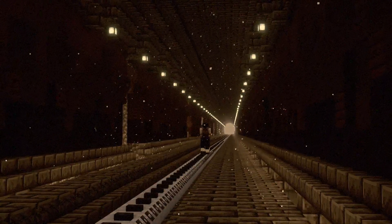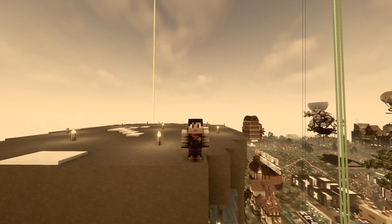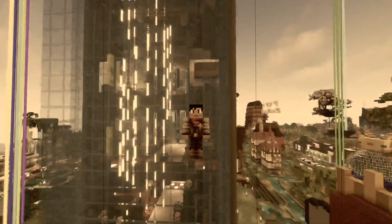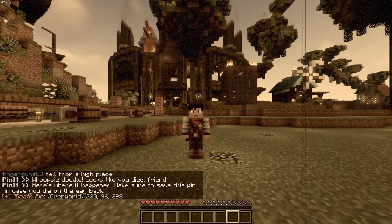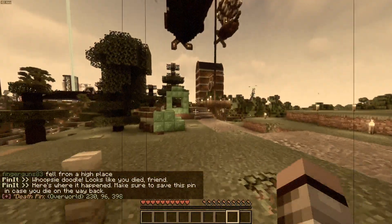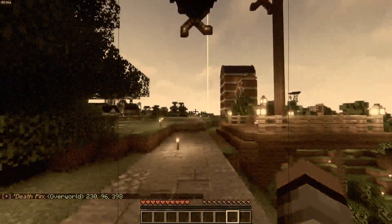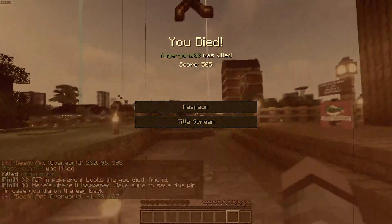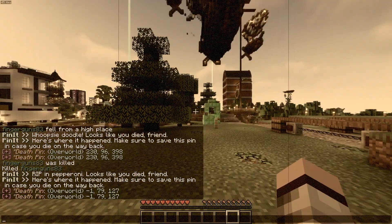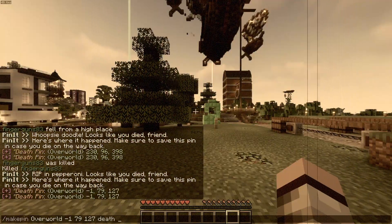Here comes the last piece of the puzzle: `/death pin`. When you find yourself six feet under, this command is your lifeline. When you die, you'll get a message with a pin for the very spot you met your maker. At any time, you can run `/death pin` to bring up that most recent death pin like a beacon in the dark. Keep in mind it's a one-trick pony — only showing the latest spot you've perished.